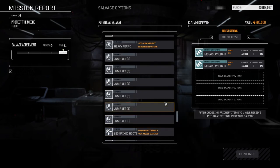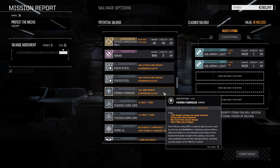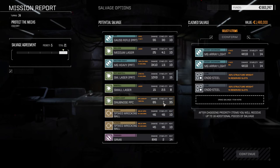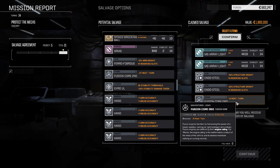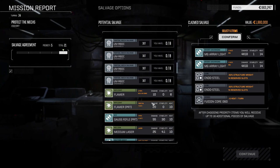So what do we really want? Double heat sinks would be nice but they're not required at the moment. Fusion core for money, ferro is nice. These guys would be nice for our next lance of mechs — those two for sure. We're going to need fusion cores, definitely going to need one for the Irby. Let's take this one for now. I think that's a good selection.